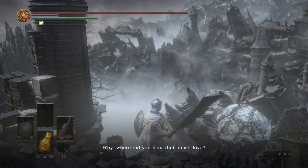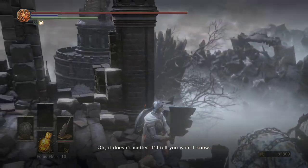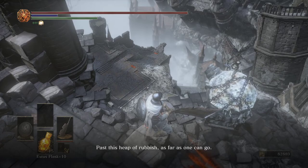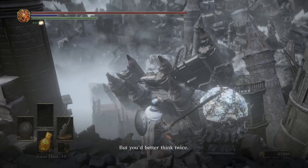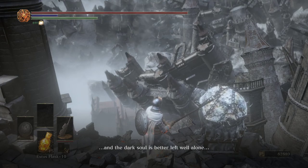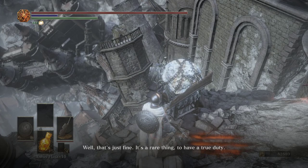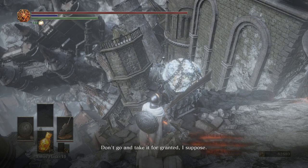Let's ask what the Ring City is. 'Why, where did you hear that name, love? Oh, it doesn't matter — I'll tell you what I know. The Ring City is said to be at world's end, past this heap of rubbish, as far as one can go. But you'd better think twice. The Forsaken Ring City was walled off by the gods to contain the pygmies — to contain them? And the Dark Soul is better left well alone.' You're not willing to reconsider, are you? 'Well, that's just fine. It's a rare thing to have a true duty.'